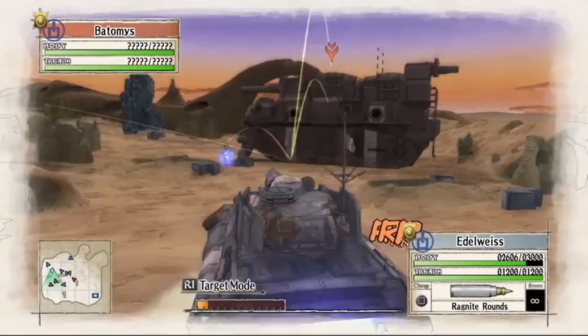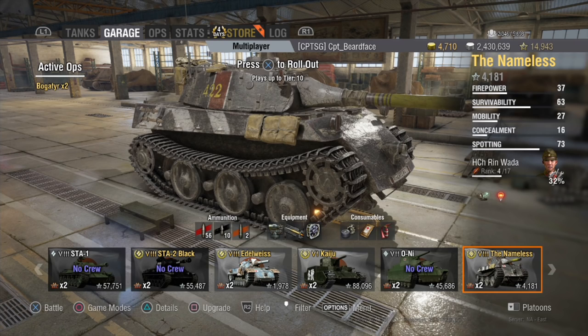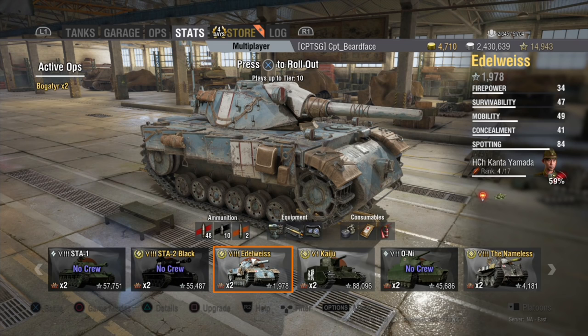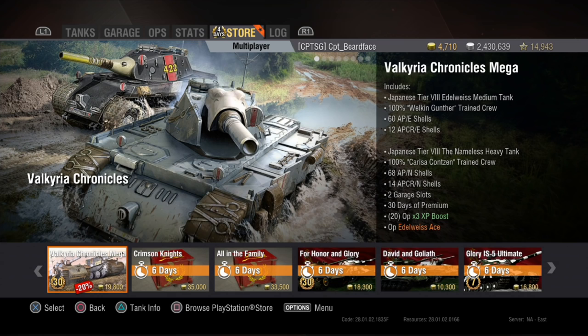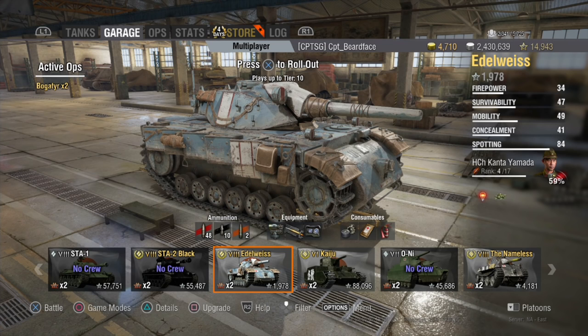Now we've had a look at that clip, let's look at Edelweiss. There are two actually — Edelweiss and The Nameless. In this episode we're covering Edelweiss. It sits in the Japanese tech tree. At the moment it's in the store only in a bundle with The Nameless for £19,800 gold. As usual it's bundled up — you get a couple of garage slots, 30 days of premium, and 20 times three XP boosts.